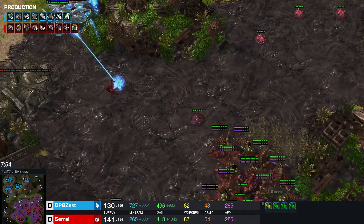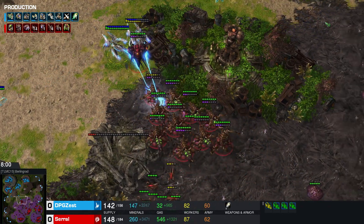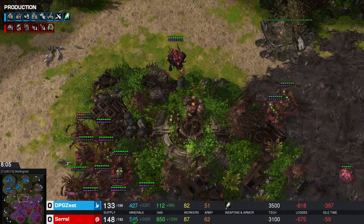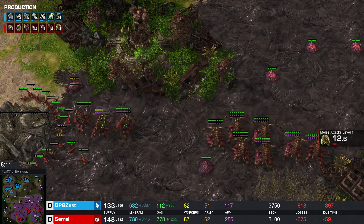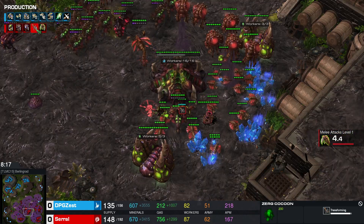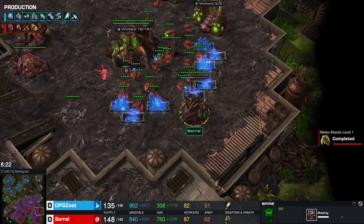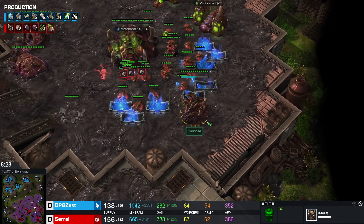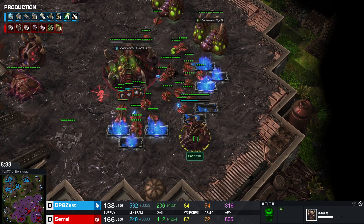Still patrolling the map, still sniping creep on the ground. Serral stays on those circles. We do actually have a mistake by Zest, losing two Void Rays — Serral with some great pickups. Zest not paying attention, losing those important units. Let's see when exactly the attack is going to happen from Serral as he's going into some Vipers — very very early Vipers — and with a Spire. Quite out of the ordinary. Or perhaps he's just mutating — he's mutating into a greater Spire!